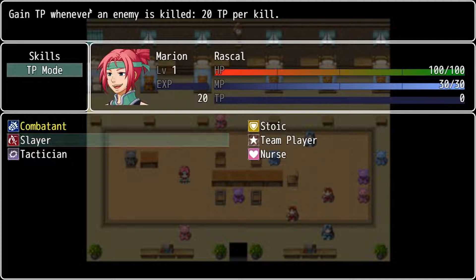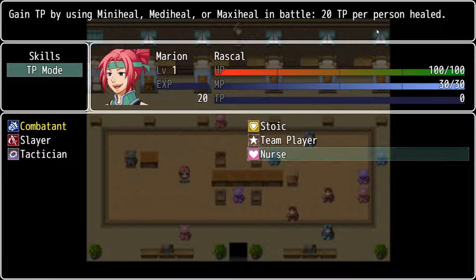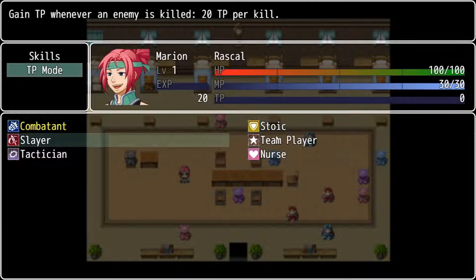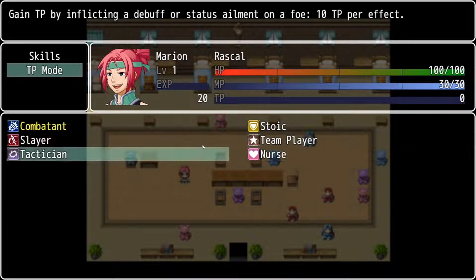Slayer would be when an enemy is actually killed, she'll be gaining some TP. Tactician would be if you have a character that's likely to inflict a bunch of debuffs or status ailments — that character will end up gaining TP if Tactician mode is activated. Nurse would be primarily for Iraq, because Iraq is your central healer; using different healing spells will end up increasing TP as well. You can only do one at a time, but you can change between battles whenever you want, depending on the dungeon or the enemies you'll end up facing.